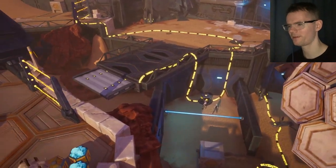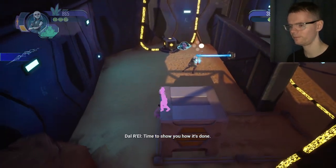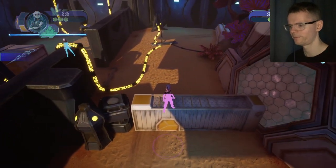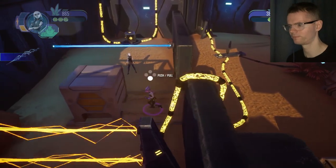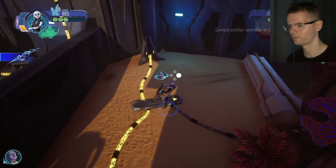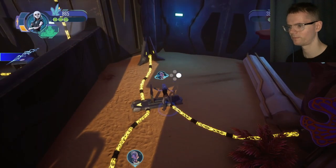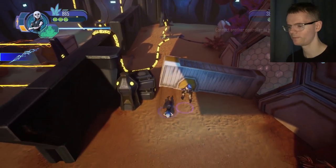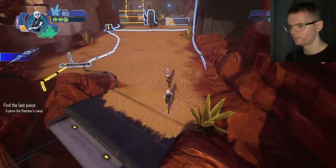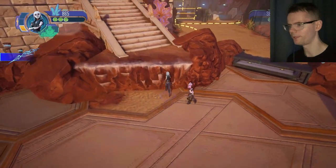So we've just activated the bridge partially. Now we've got to figure out how to get up there. Anything over here at all? No. Let's think about this — we're just doing the reverse of what we did to get in there. That did the bridge, didn't it? Can we go up? Yes, okay. Another area.